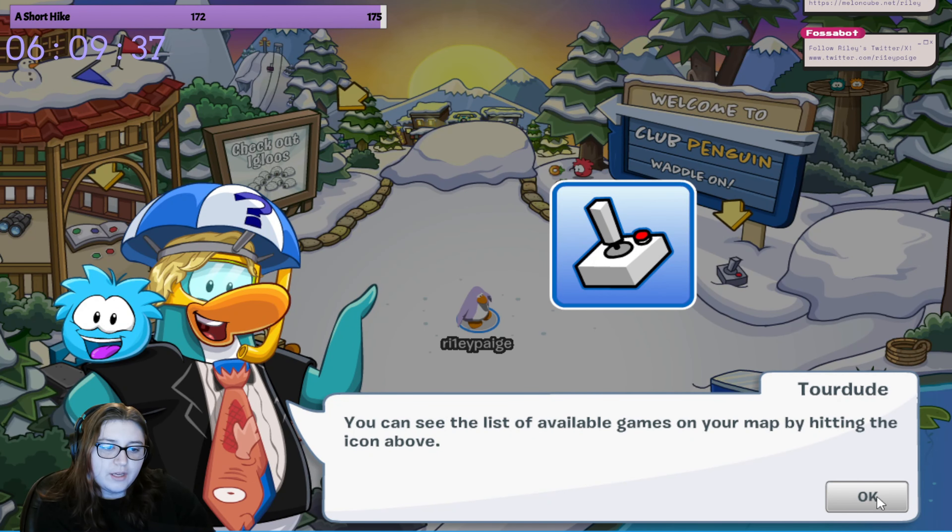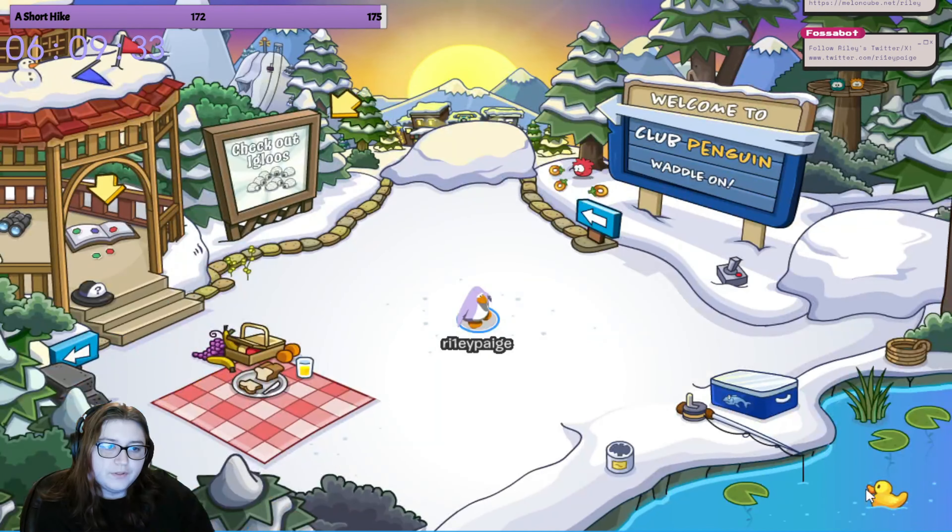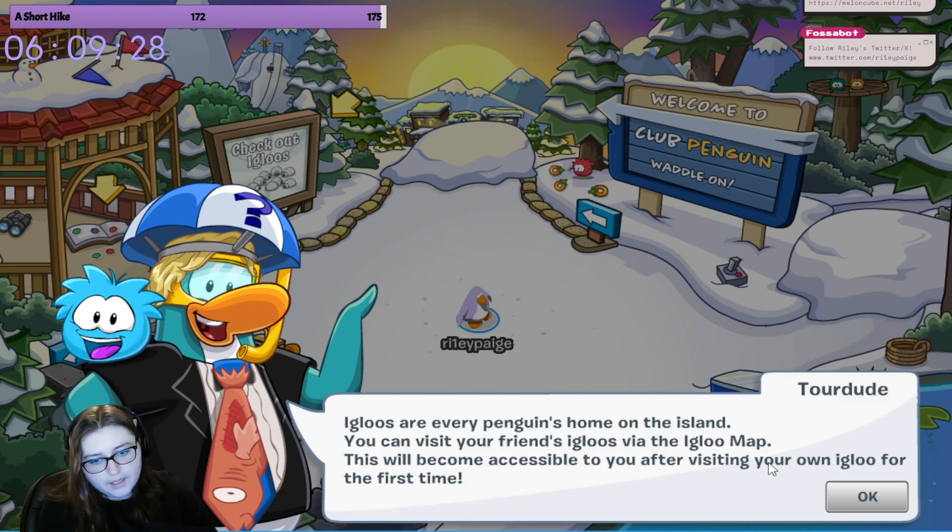You can see the list of available games on your map by hitting the icon above. Igloos - igloos are every penguin's home on the island. You can visit your friends' igloos via the igloo map. This will become accessible to you after visiting your own igloo for the first time.